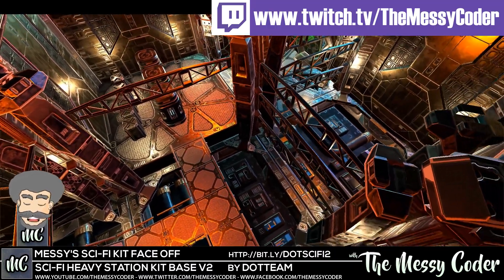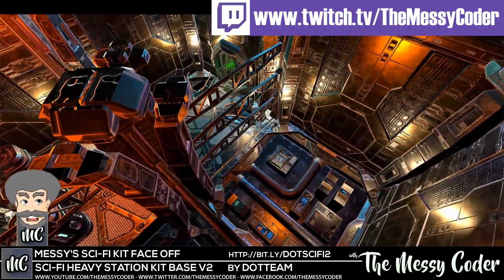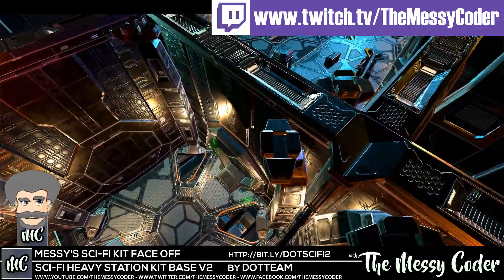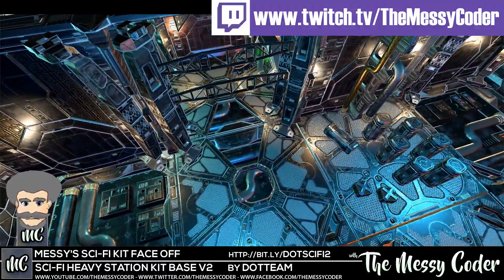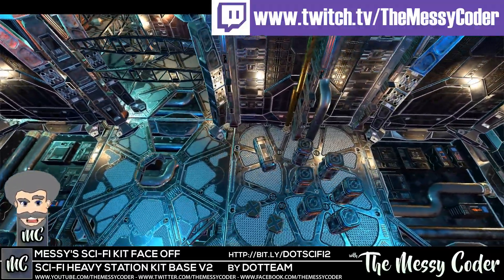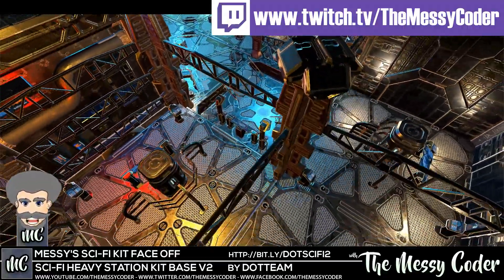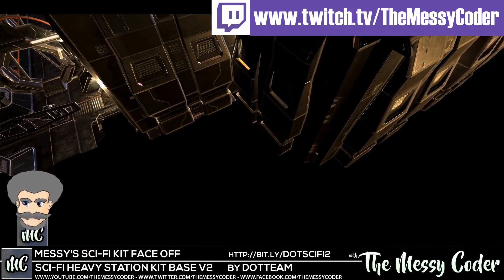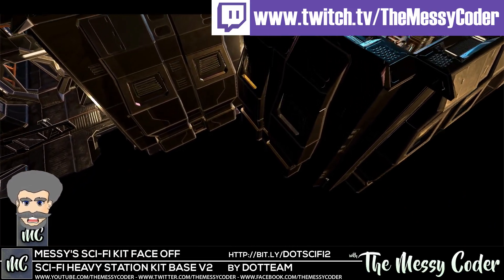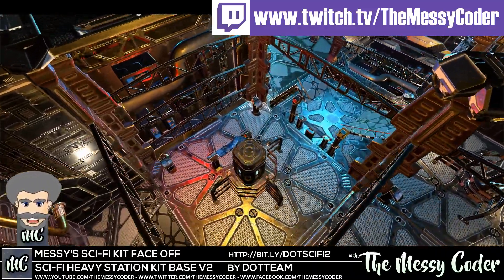Hi everyone, MessyCoder back again with another Asset Store review. This time it's the Sci-Fi Heavy Station Kit Volume 2 from Dot Team. This is $29 on the Unity Asset Store. You get 270 prefabs. He's also got a Colony Pack which he upgraded to Volume 2. Together with this one, $58 will get you 675 prefabs to play about with. If you pop over to his website you can even download more stuff for free — link will be in the description.